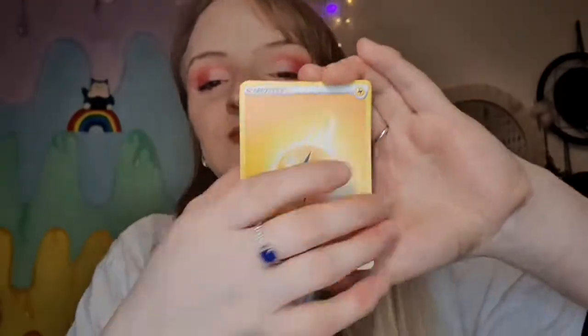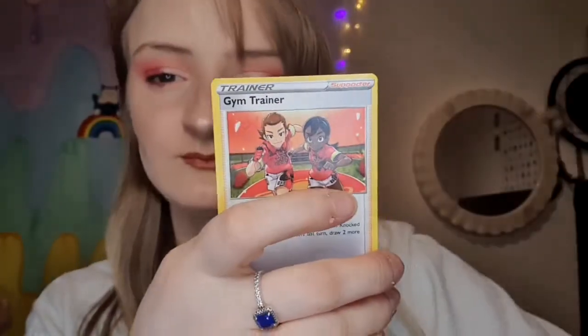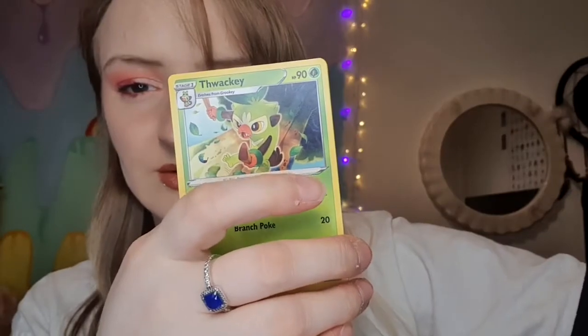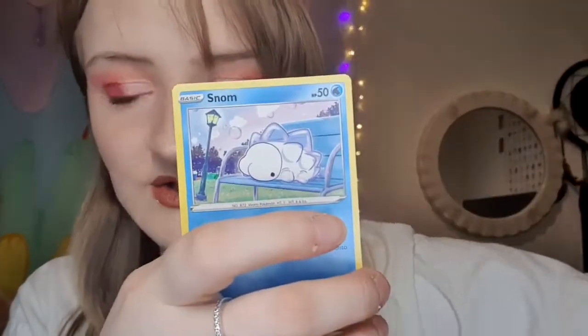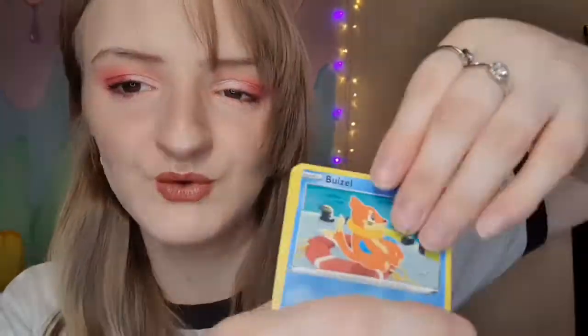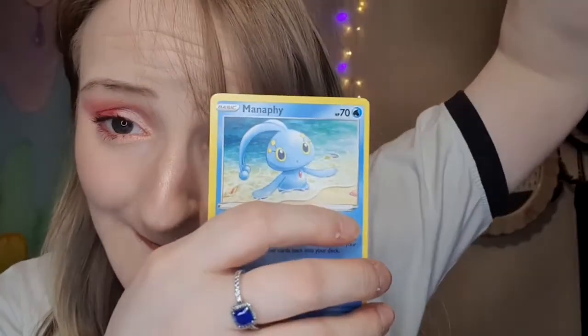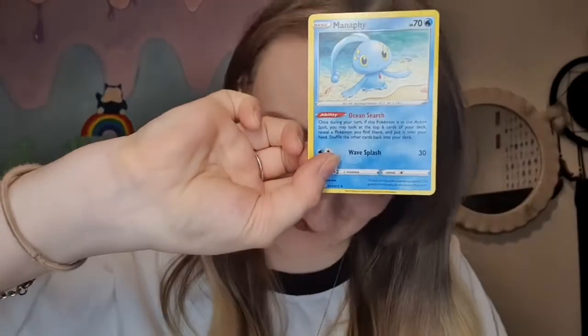Electric energy, Floatzel, Gossifleur, Gym Trainer, Cackney, Snom, Trapinch, Rowlet, Buizel, Spinarak. Reverse Snom. And... Manaphy. Okay — not something in every single pack, but we'll get them.